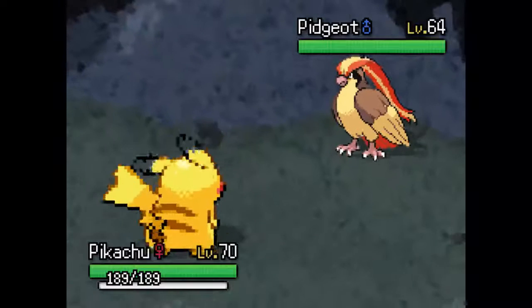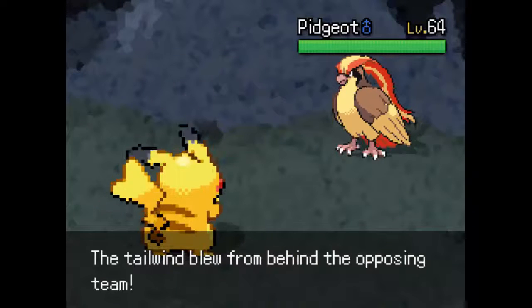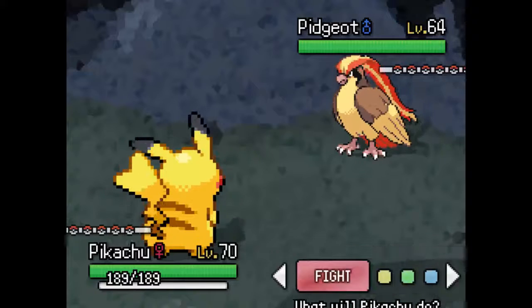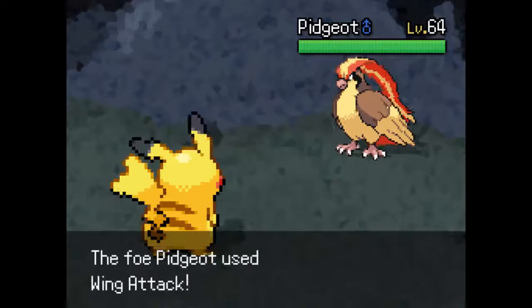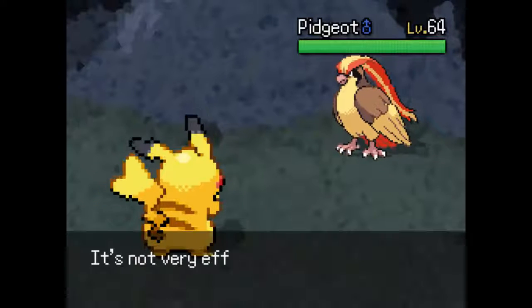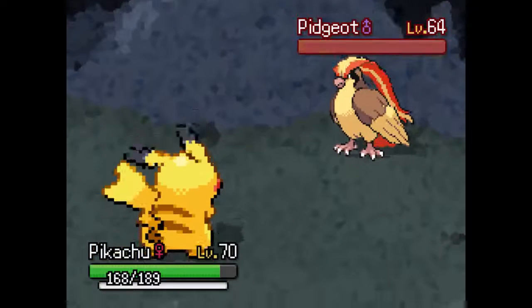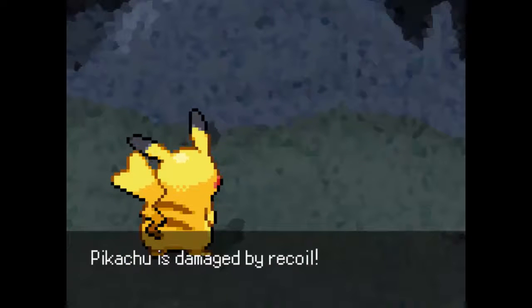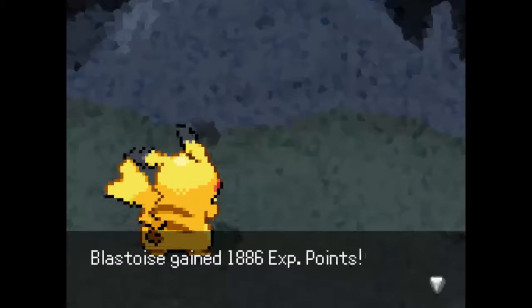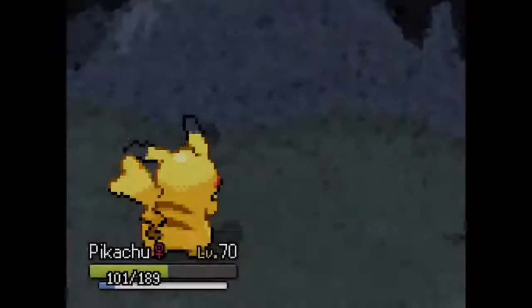Maybe I should have led with Pikachu. Let's go ahead and go into Pikachu and do the dang thing. God, it's so hot in here. We are Light Ball Pikachu — I don't even know what Light Ball Pikachu does, that's how much of a rebel I am. Volt Tackle! Wing Attack will do maybe a decent amount to us, but Volt Tackle should hopefully take this thing out. Oh god, that did a lot of damage — down goes the Pidgeot! We got a ton of recoil on that.